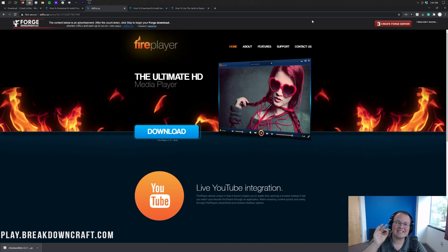Do not click a single thing on this page whatsoever. Just sit here and wait 10 seconds on this page without clicking anything. Then, finally, in the top right a red Skip button will appear. Click that red Skip button and then Forge will download in the bottom left.